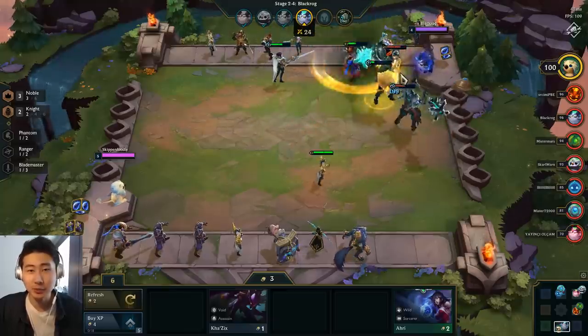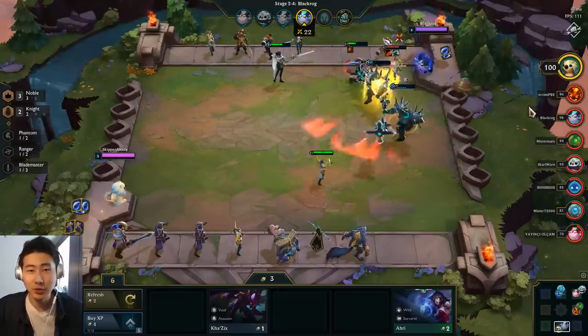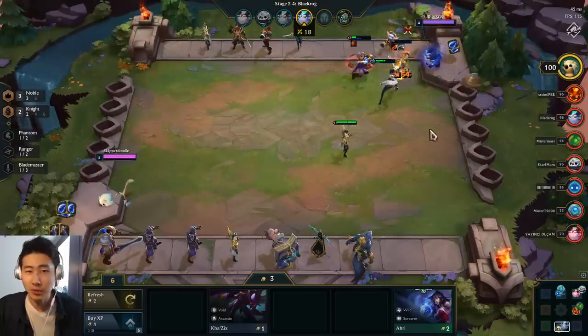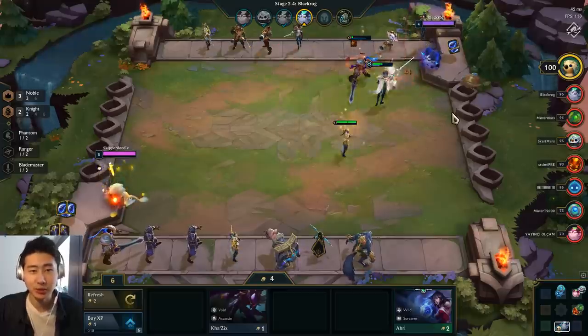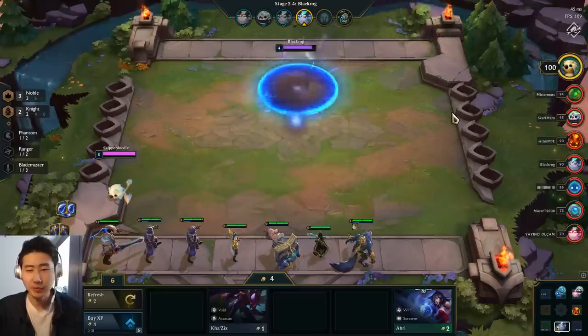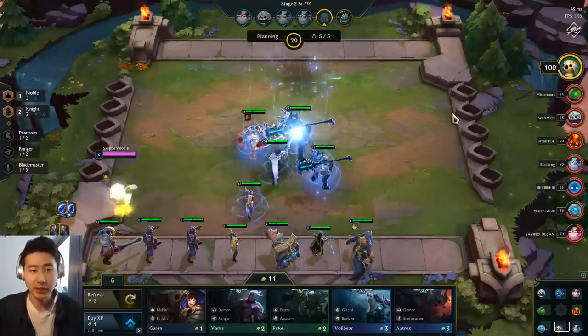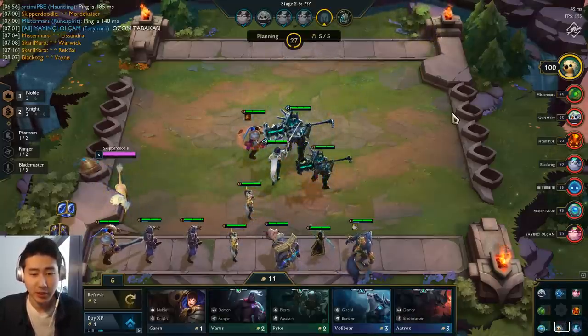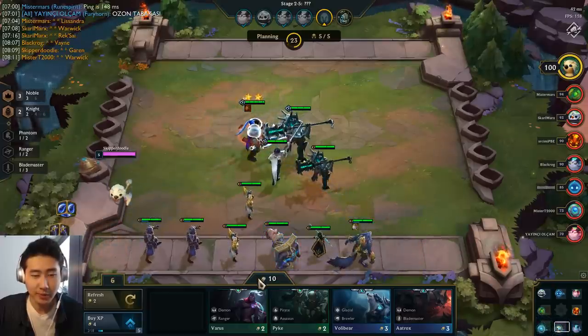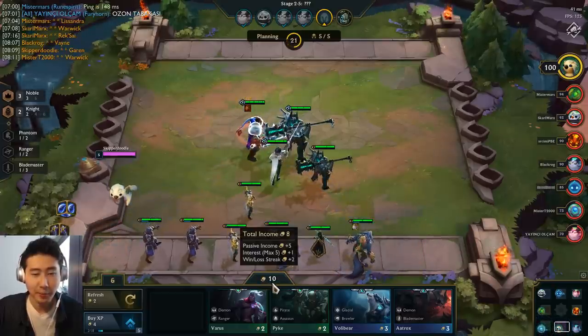This guy's Veigar is pretty strong with Guinsoo's and Titanic Hydra. My Fiora is starting to move now, but I still got this through the red buff. The red buff is a really good item. We've got the third Garen so we've got a two-star Garen going on.